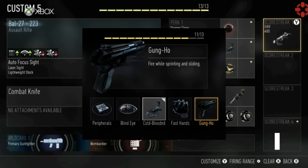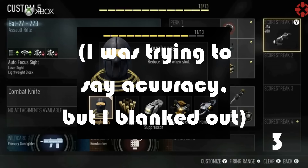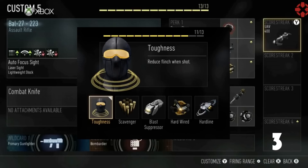Then for your second perk, we're going to use Gung Ho. This will allow you to be shooting while running so you can get those maneuvers around corners if you need to, because to be a tryhard and really good at the game you need as many advantages as possible. Finally, we're going for Toughness. As said by Michael Condrey himself, one of the game producers, this perk won't be a crutch perk — but when it comes to noob tube shots and explosive shots, you need all the shot stability you can get so you're on target as much as possible.